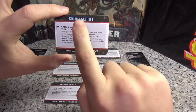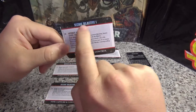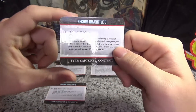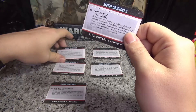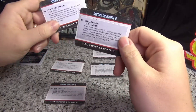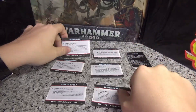A good tip if you do this: make sure you put the right numbers on the right cards. For example, number six should be on the sixth card. That way, if someone draws a card and searches for the objective, they can't argue that the number is on the wrong card. So if you're doing this, just make sure you put the right numbers on the right cards so people don't complain.